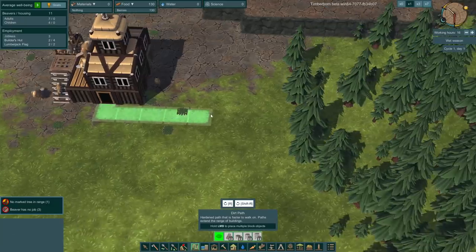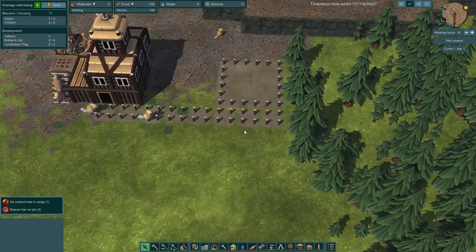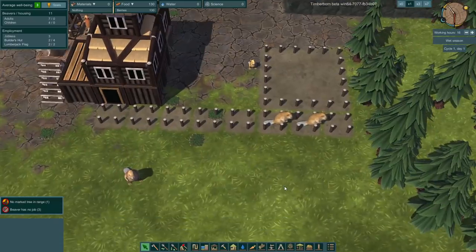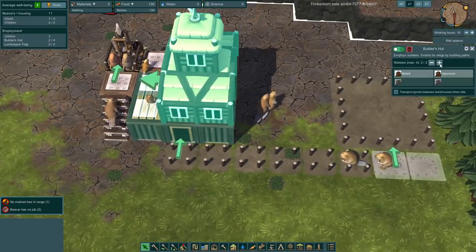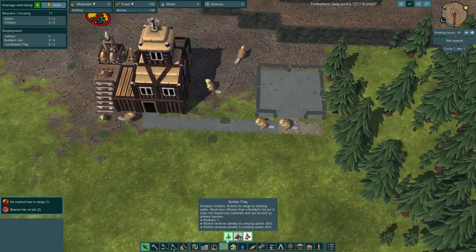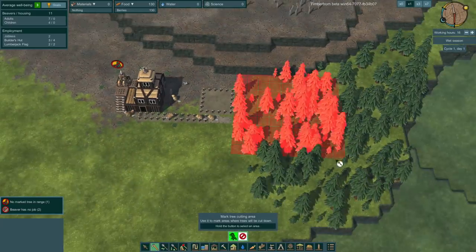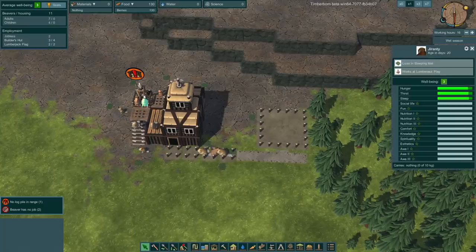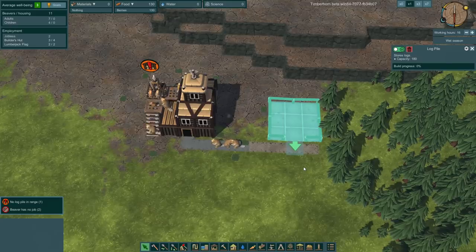Let's start building a dirt path. We're going to start a dirt path over to the trees because everybody knows that beavers eat trees - that's like their number one thing. And then build dams across rivers, which we can do in this game. Look at them go, they're building the path. Let's add some more workers to this hut so we can get our work done faster. We're going to build and manage cutting of the trees - cut down this forest because that's what beavers do. All of the trees will die. We do have a lumberjack flag here, so our guys will start chewing up the logs as soon as the log pile is complete.